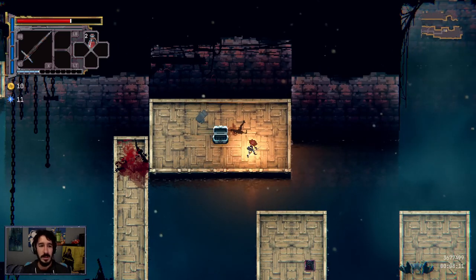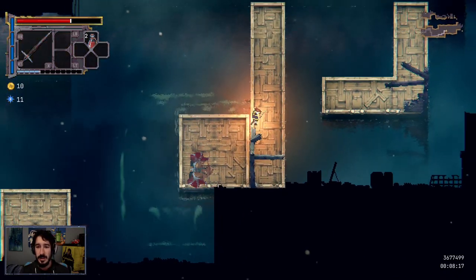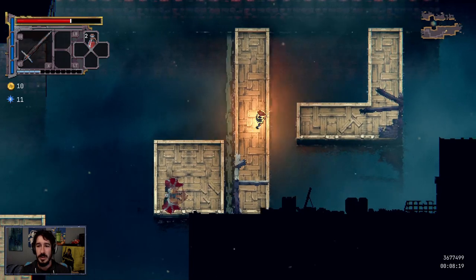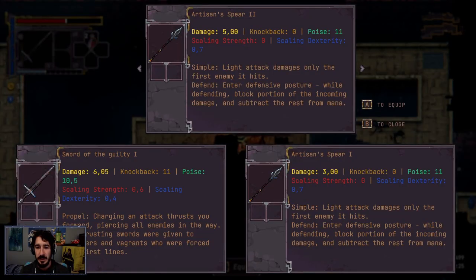What was that? 11 knowledge — I think it's called knowledge. The artisan spear — oh hell yes. Okay, it's an upgrade, number 2. Of course I'm going to equip it. A to equip.